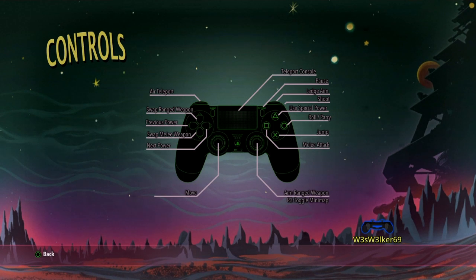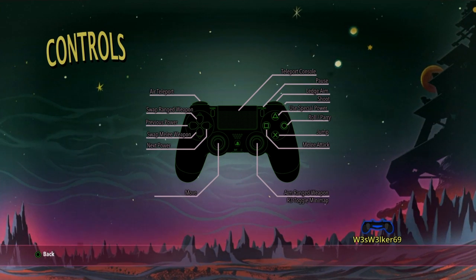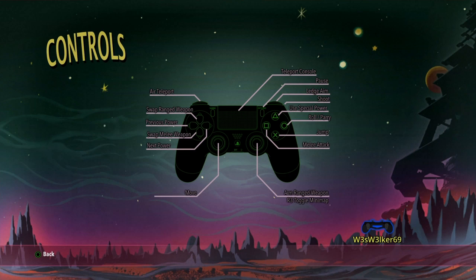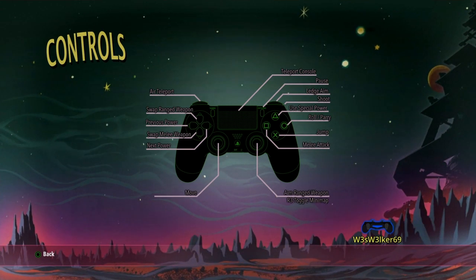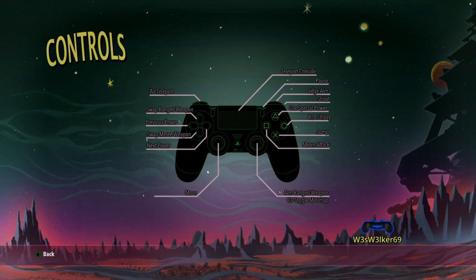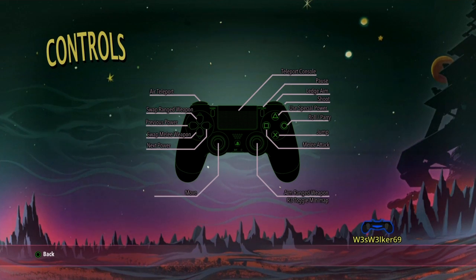This narrator is awesome. So it looks like to shoot you use R1, to pause would be the options button, which is typical. Air teleport is L1, swap ranged weapon is up, previous power is left, swap melee weapon is down, next power is right. Left and right swap your powers, and the weapons are up and down. Melee attack is square, jump is X, which is typical for games. Special power is triangle, and peri-roll is circle.